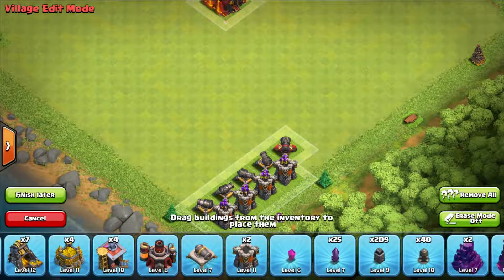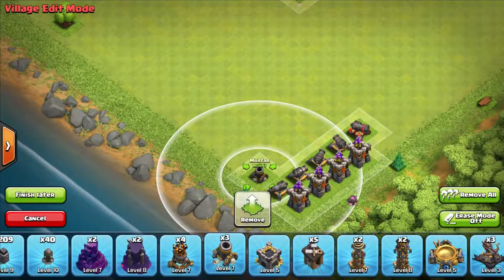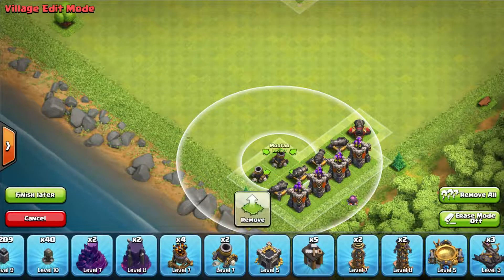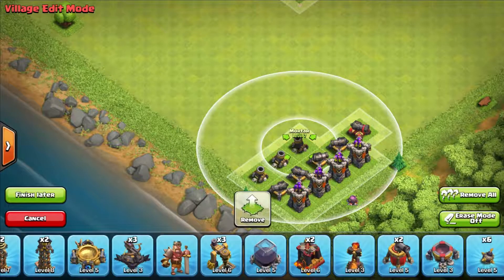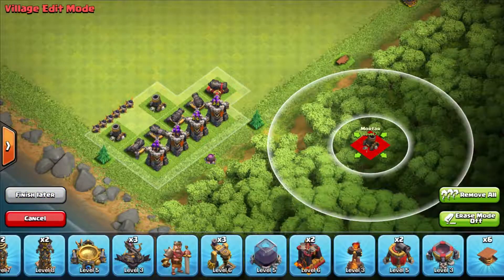175 walls — I'm not going to put the walls down here, I'm just going to do it mathematically. 3 level 5 Mortars and 6 level 4 Bombs. I thought Town Hall 7 had 4 Mortars, but I guess that must be Town Hall 8. And 6 Bombs, 2 level 5 Air Defenses, and 4 Spring Traps.